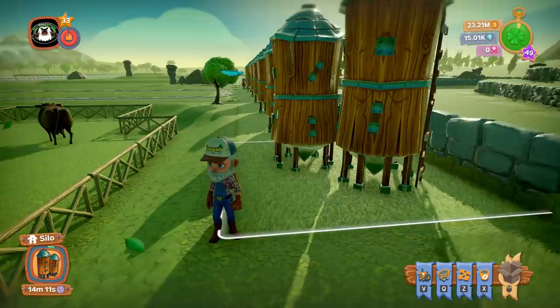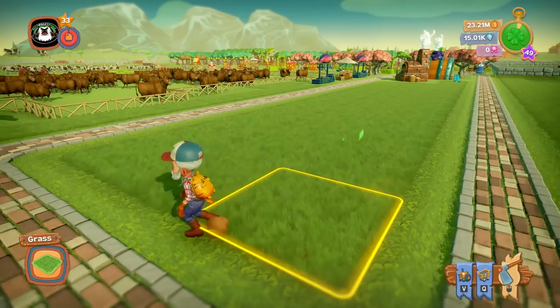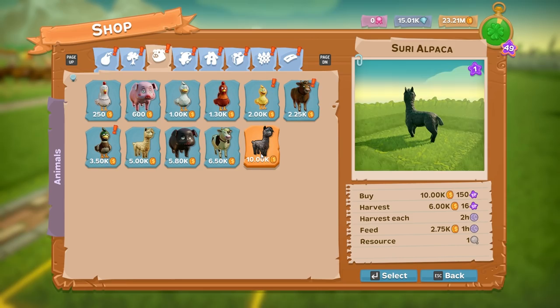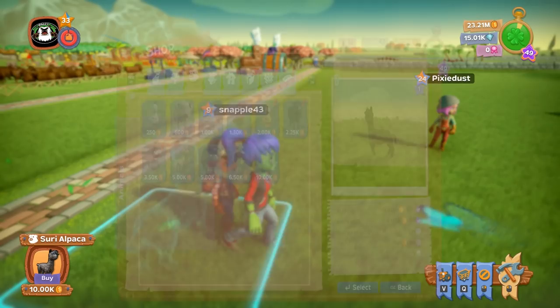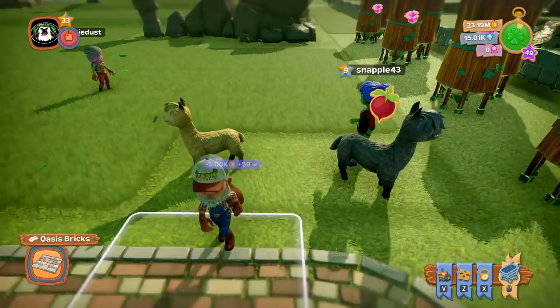So where do we want to put the alpacas? I think we should put them over here, because this is gonna be the extension of the farmer's market. Which ones do you wanna do first? Well, we can intermingle them now — if I put this one here... oh my god, he's so cute! See how they intermingle and the ground doesn't change?